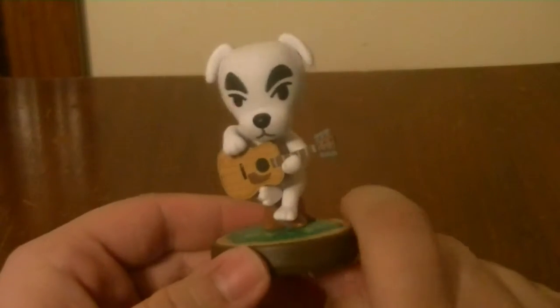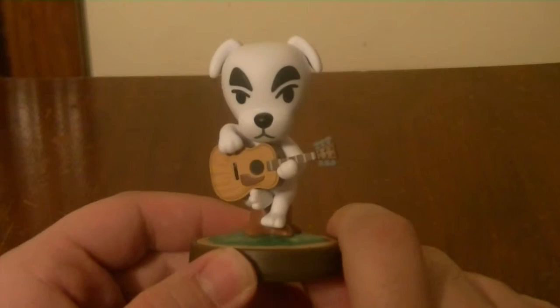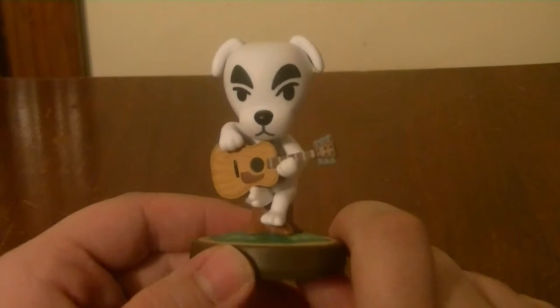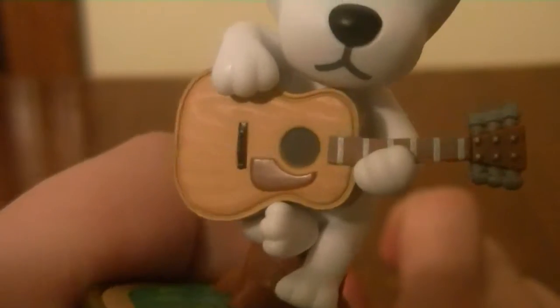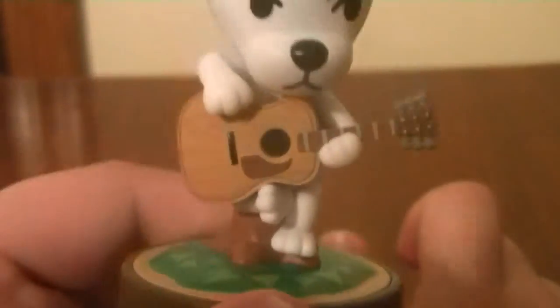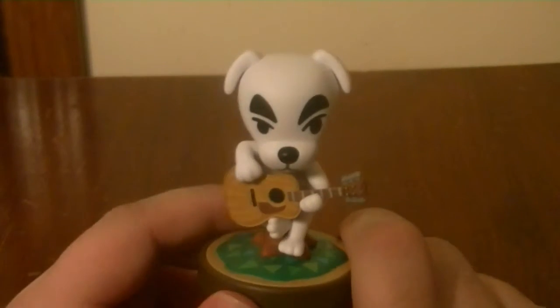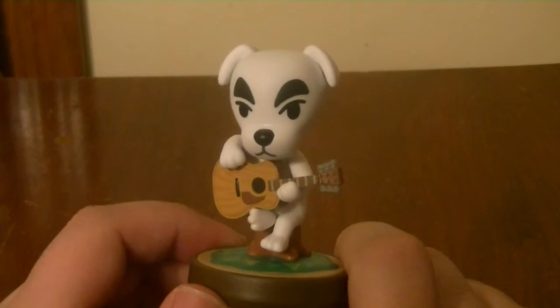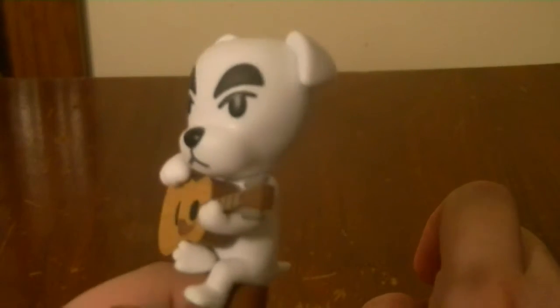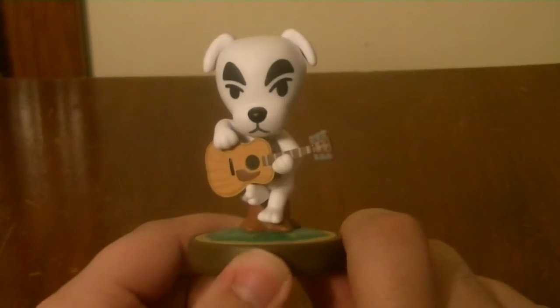The next Amiibo in the three-pack is K.K. Slider. This is pretty much everybody's favorite Amiibo and one of my favorites too. If you look at his guitar, you can really see where the wood grain lines are. And look — he's sitting on a stump, so they used the stump as the stand, which fits his character perfectly. K.K. is pretty much a fan favorite character in Animal Crossing and they did a really good job with this Amiibo — really nice and detailed.